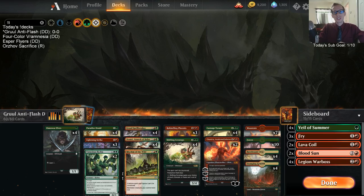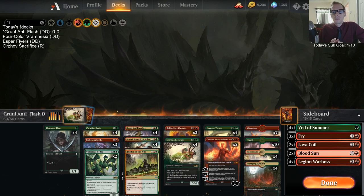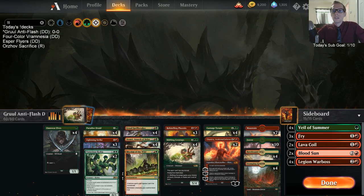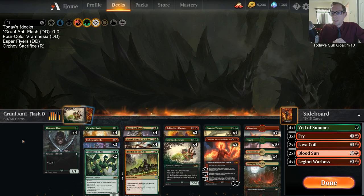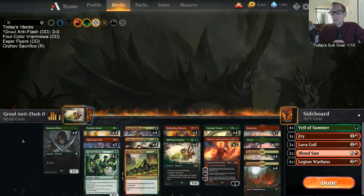Welcome everybody in Twitch chat and everybody on YouTube watching this video later. We're starting with Gruul Anti-Flash, which is our first deck of the day. We have three donation decks to kick off the stream, and this particular deck is called Gruul Anti-Flash because it's built to beat the Flash deck and control. We do not want our things countered.